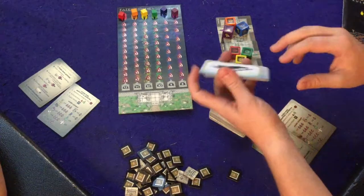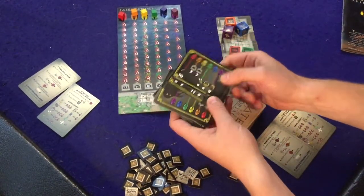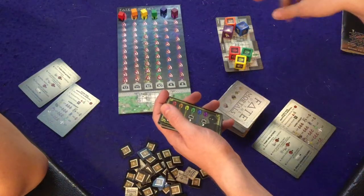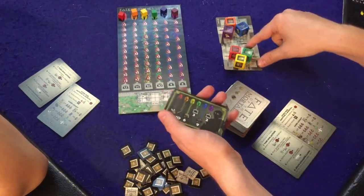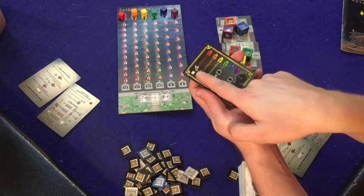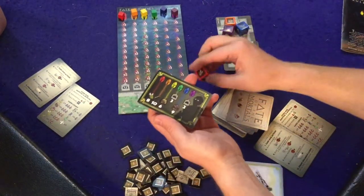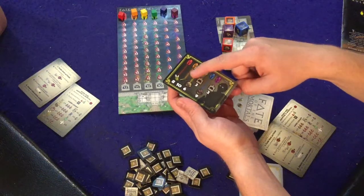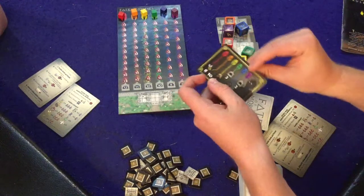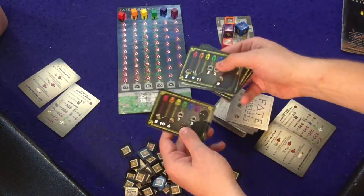In this game we are playing as gods, and our job is to try and get various different things to happen. We each get one of these secret objective cards, which give us a different way to score. For instance on this card, you'd want the red person to escape with the boots, orange to escape with the bow and arrow, yellow to escape with that symbol, and green and purple to die. Killing people gets you substantially fewer points.